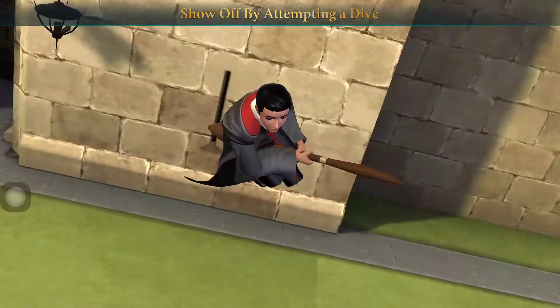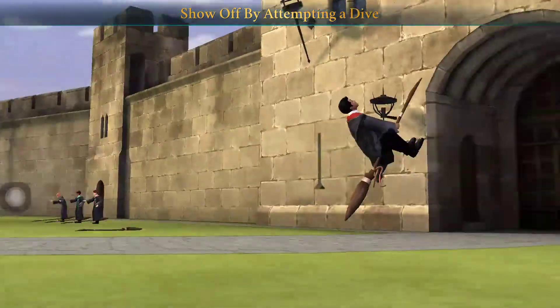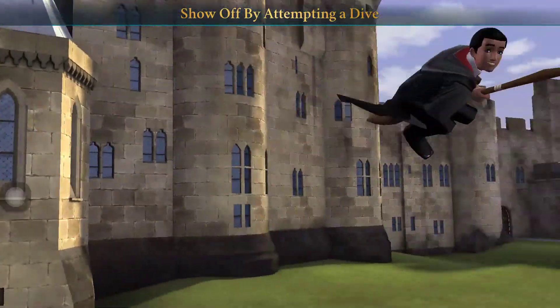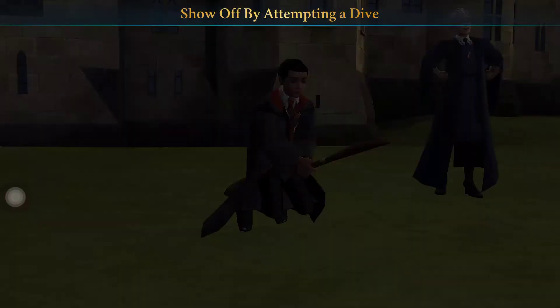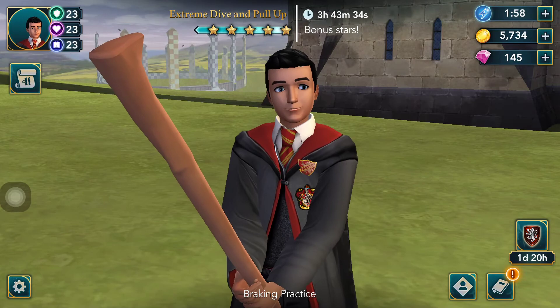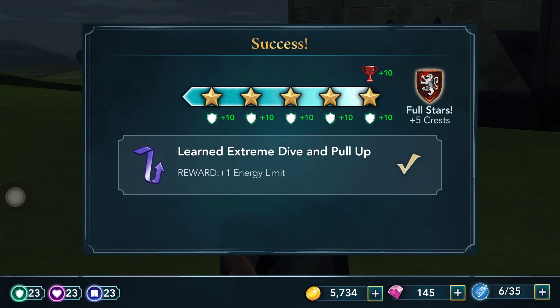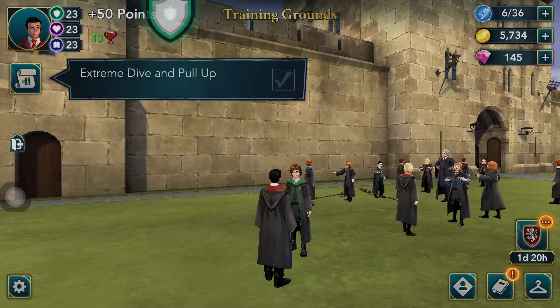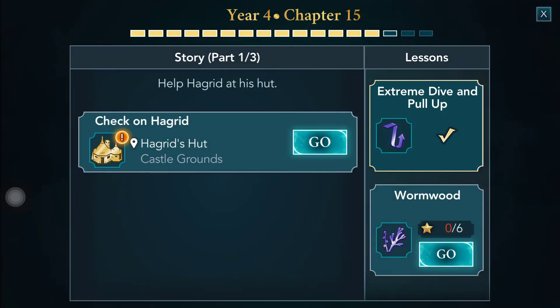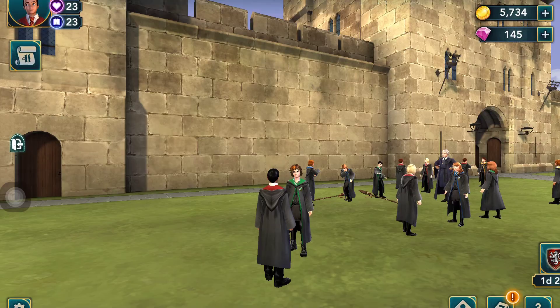Show off by attempting a dive — all right! We have received an extra energy limit — awesome! Now we have to go check on Hagrid. We'll be back once the energy funds regenerate.